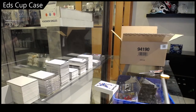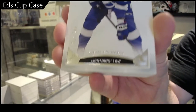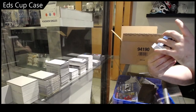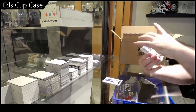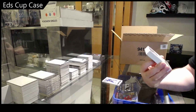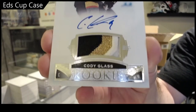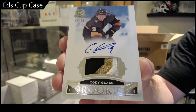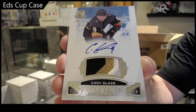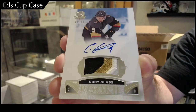Start off — 249 Kucherov! Kucherov 249, that's a good start. A three-color rookie patch auto numbered to 299 — Cody Glass! That was a nice quick start for that 99. Cody Glass, beautiful three-color RPA.